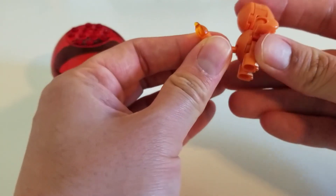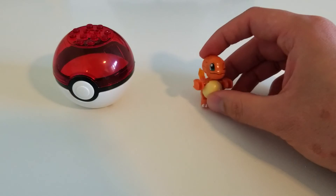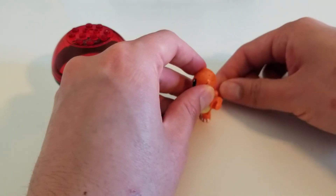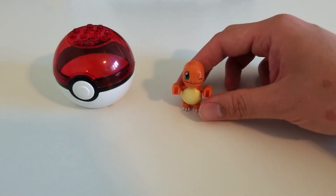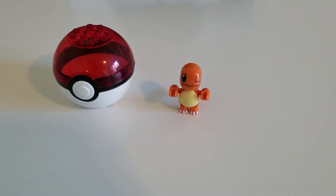And there we go — there's Charmander. Does Charmander stand easily? It does not look like it. I know how to make Charmander stand easily — I'm going to use the tail as a balance. There you go. Charmander is standing. So there we go, there's Charmander. Let's go ahead and add Charmander to the scenery.